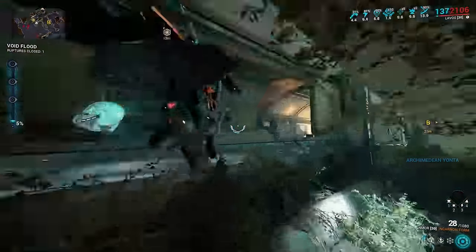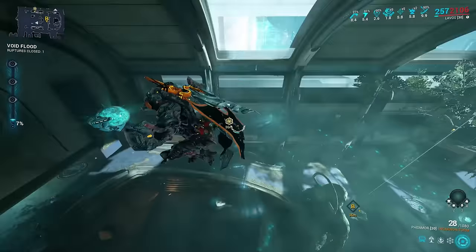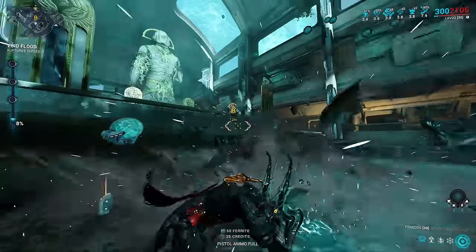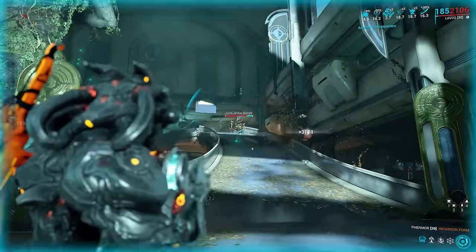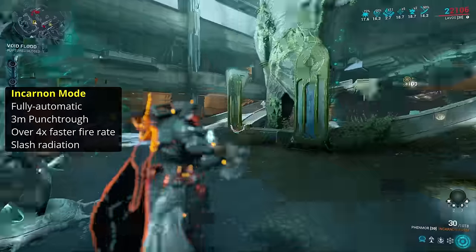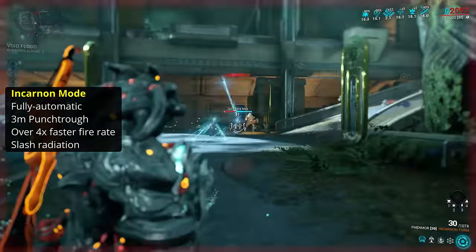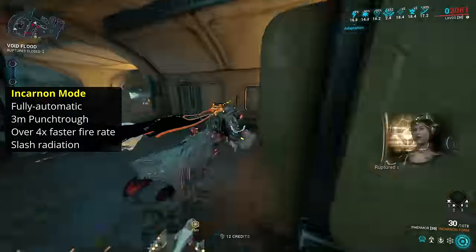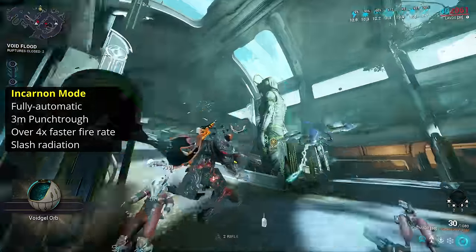You charge Incarnate Mode with headshots, requiring 12 headshots for a full charge. Multi-shot contributes to this, which will speed up your charge gain. Activate Incarnate Mode by pressing secondary fire, transforming the weapon. The Incarnate Mode has up to 408 rounds without using your ammo pool. It becomes a fully automatic bullet hose, gains 3 meters of punch-through, and over 4 times the fire rate.